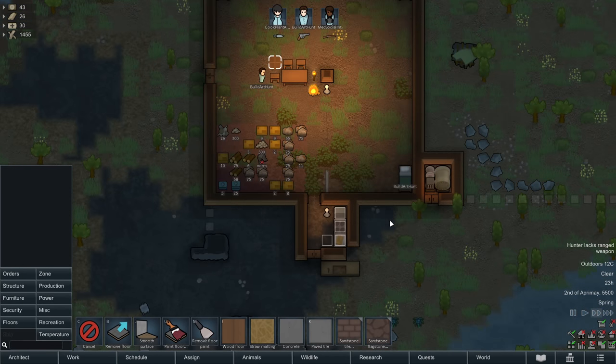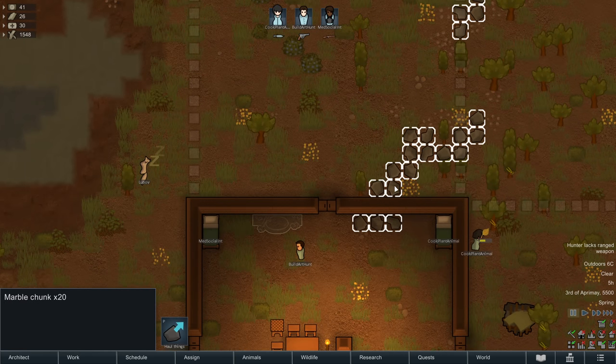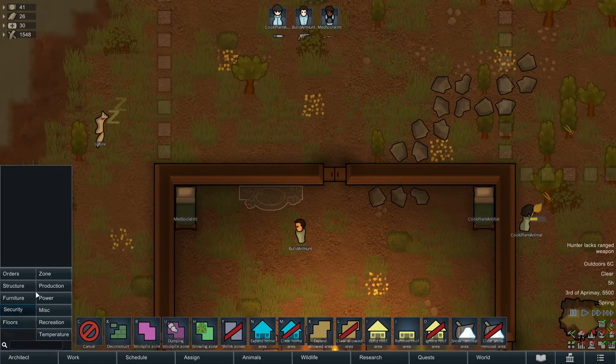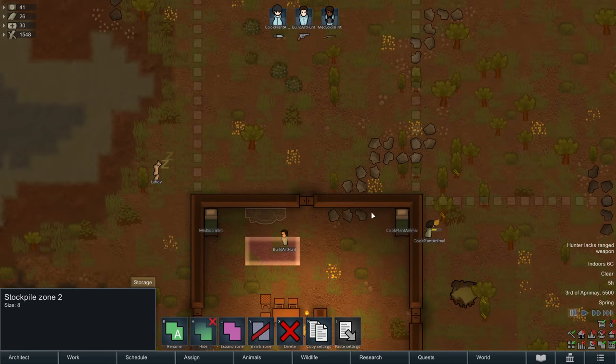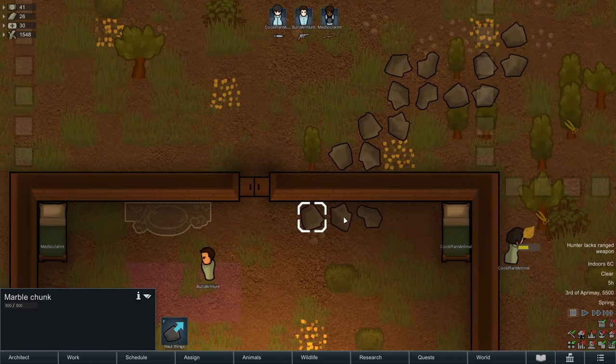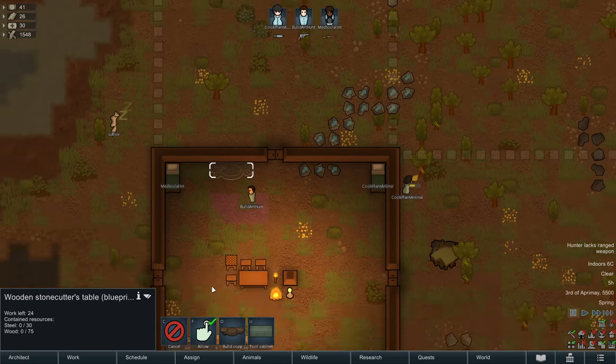Now we need to get food — that's where hunting comes in. Before hunting, put down a stone cutting table to start turning rock chunks into usable bricks. Create a stockpile zone, clear everything, and allow all stone chunks. Move them into that section and build a wooden stone cutter's table.